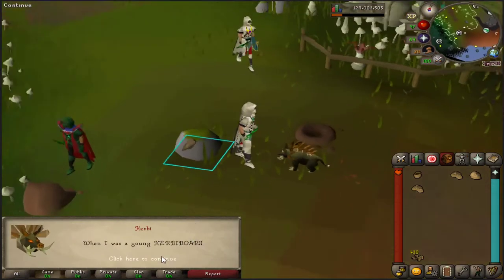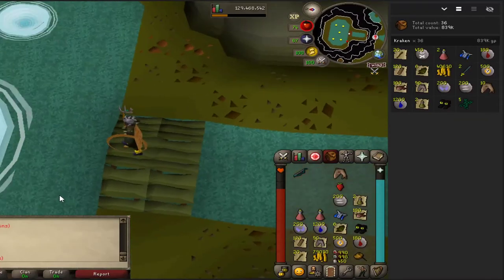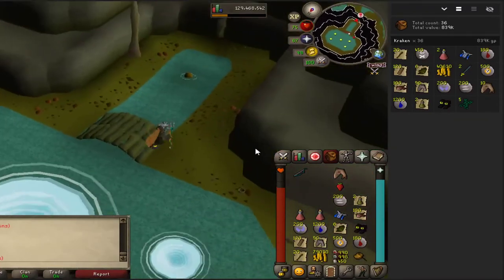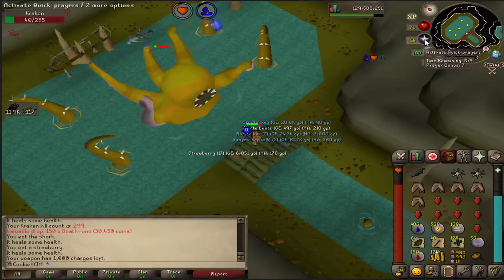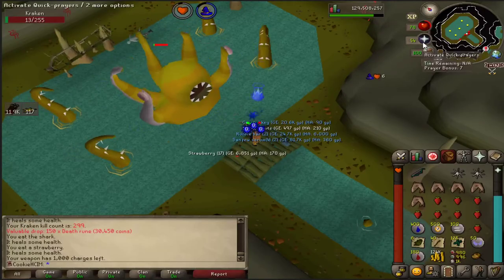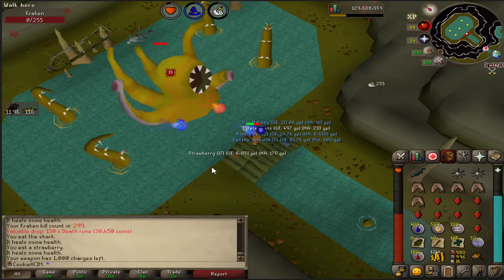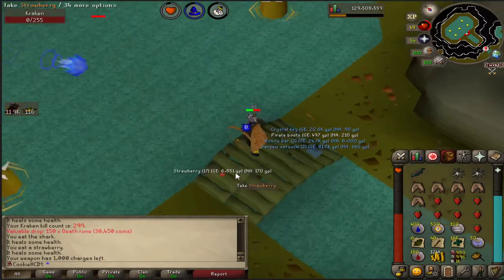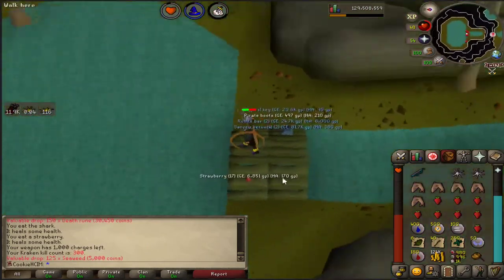This episode we're starting off killing some kraken — that's a 36-kill trip at kraken, pretty good 840k loot. We should be coming in with kill count 300... there we go, that took a while to kill him. Anything good for our 300th drop?